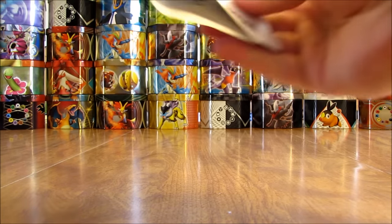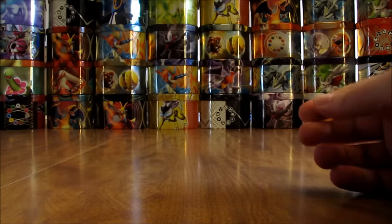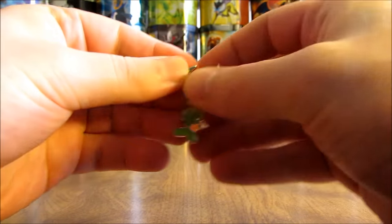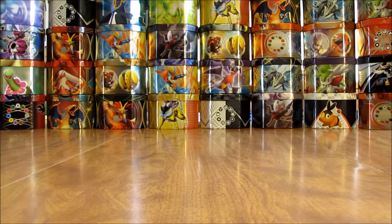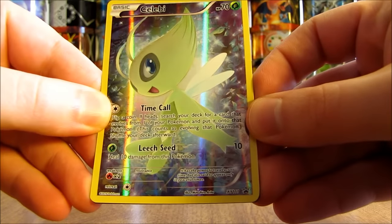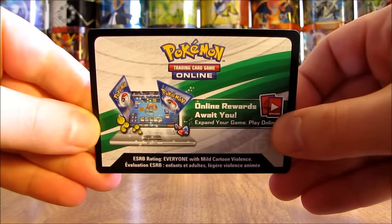Inside the box, you get a little poster celebrating 20 years of Pokemon. Of course you get the Celebi pin, the Black Star Promo, and the code card. The Black Star Promo number is XY111. And I give away codes on my blog every single day.